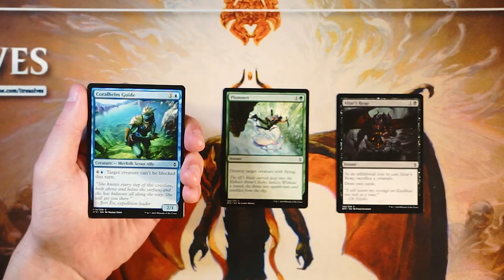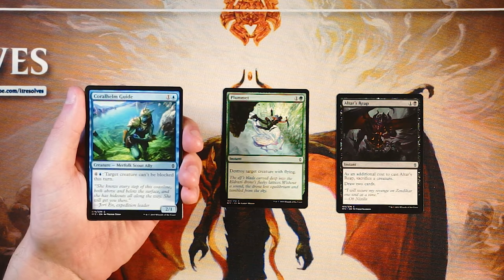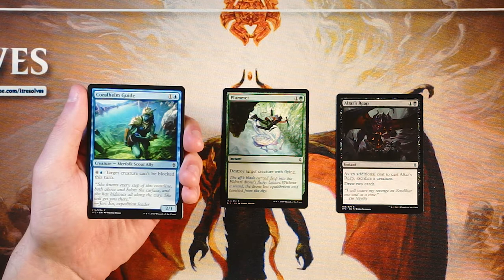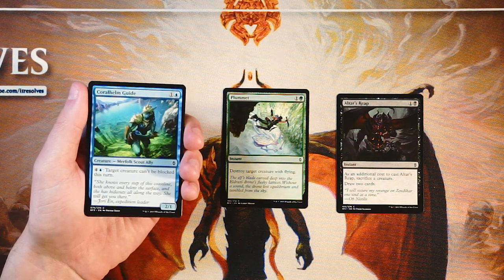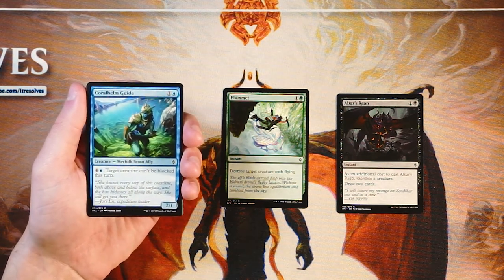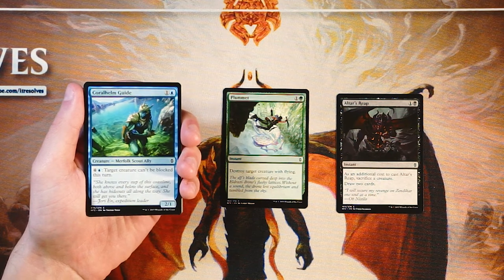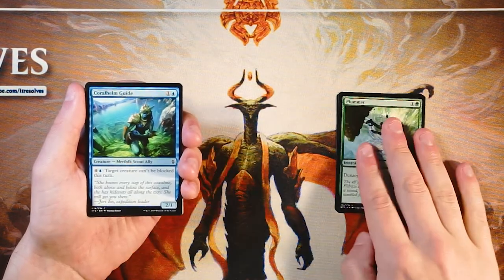Coral Helm Guide is a 2-1 for one and a blue, and you can pay four and a blue to make target creature unable to be blocked this turn. It's a fairly okay utility creature — a little expensive, but making something unblockable like your big bomb is going to be really good for winning quickly. It's a 2-1 for two, so it's fine to play just for that, but if that ability comes in handy — which most of the time it will — it's really good. I like this card. I don't think it's going to be our first pick, but so far it's the best pick.